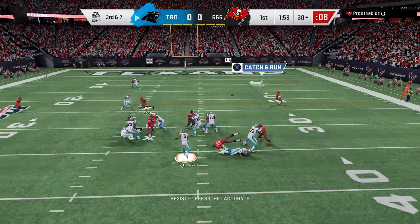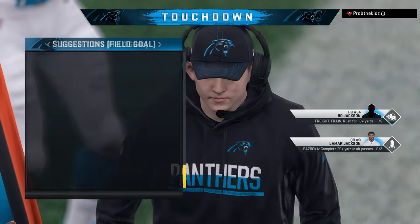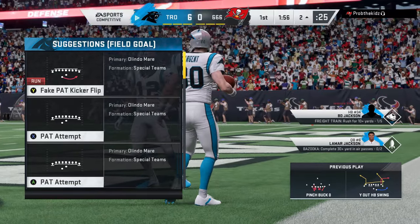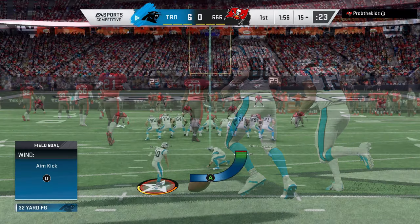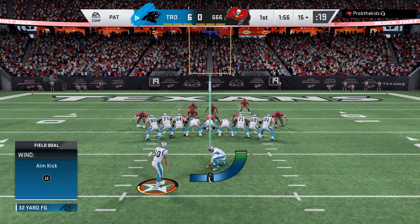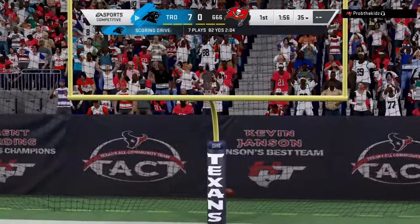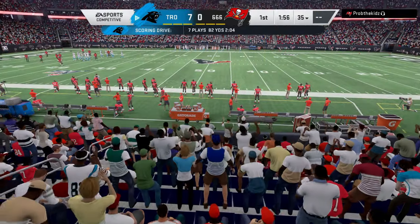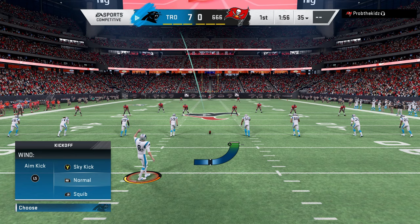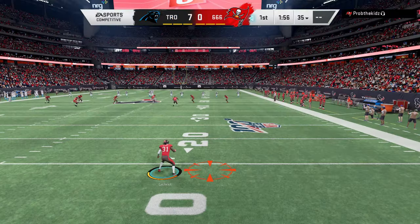He's going to give me a touchdown. I thought he was in man coverage but he was literally blitzing everybody. Corner routes, post routes, and drags beat man coverage and zigs. In routes and out routes sometimes do but it depends. I knew I was going to be able to get that corner route, I hot routed him, gave myself enough time, and we're in good field position.